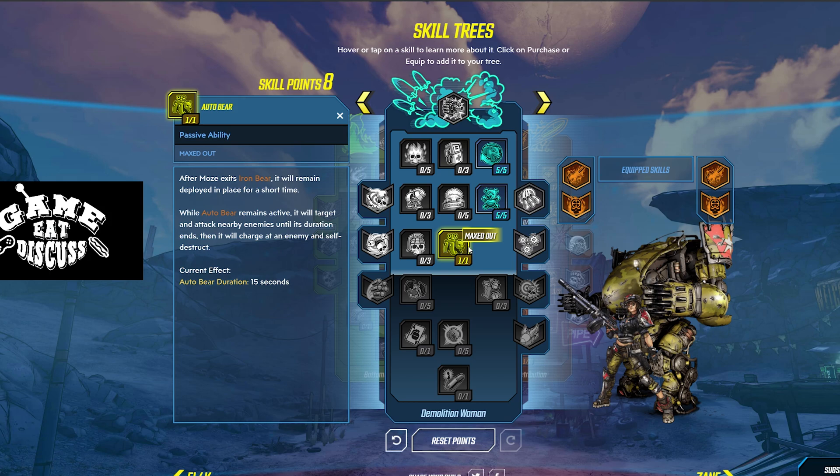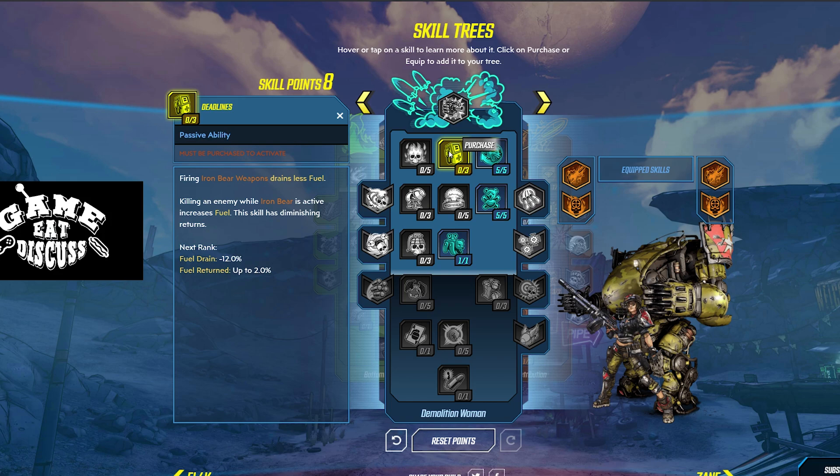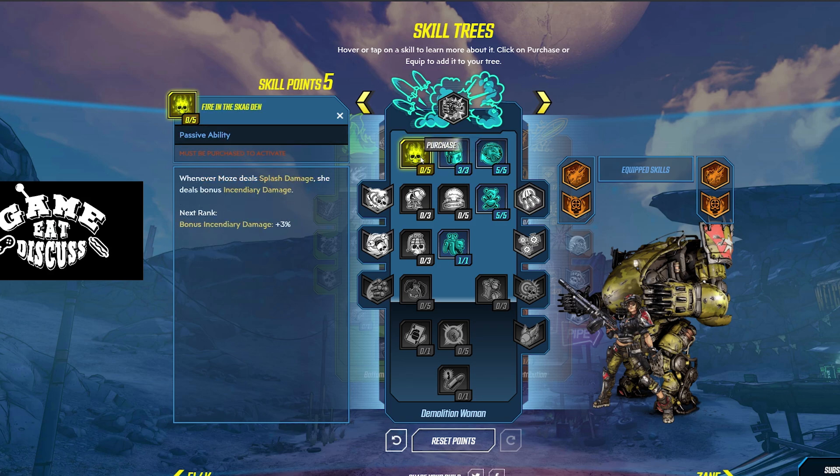Now at late game, you want to burn these eight points. Go all the way back up and increase with Deadlines — firing Iron Bear weapons drains less fuel, and killing an enemy increases fuel. That means you're shooting more and more. You're just unleashing the god rays. And the last one we're going to fill out is Fire in the Skag Den: whenever you deal splash damage, you deal incendiary damage. This is just all over the place good because Moze does a lot of splash damage by default, and 15% bonus incendiary damage means you're just blowing the crap out of stuff.